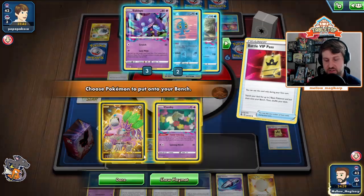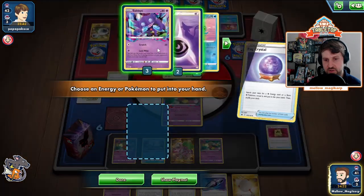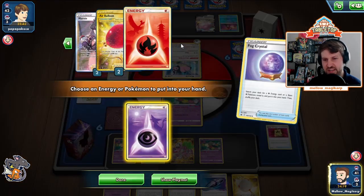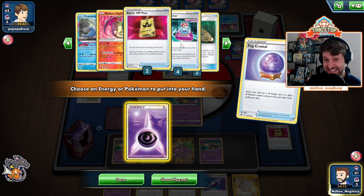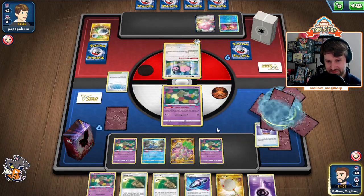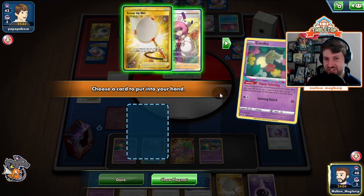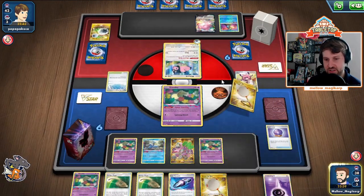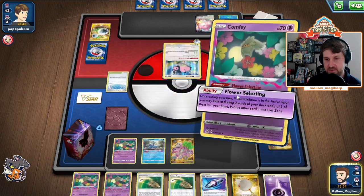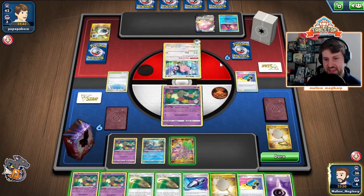I think we're going to grab another Comfey as well. We're going to grab a Psychic Energy out of the deck. We prize two Psychics and one Fire, which is potentially bad in this matchup. This is one where you kind of need that early aggression because we're not going to get prizes very quickly. We can afford to ditch a Klara for sure. Go and drop a net, Flower Selecting. That's been decided for us — getting this KO is cool, which we can technically do.